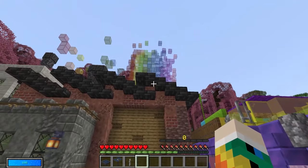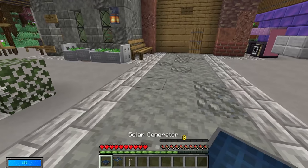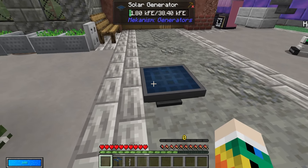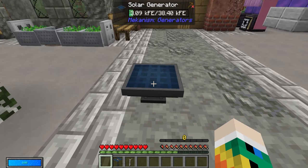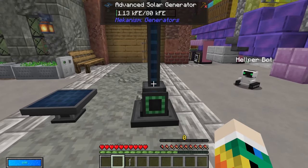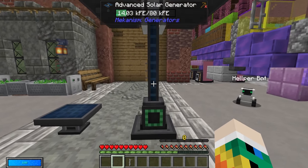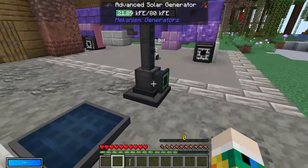We've come outside to harness the power of the sun with these solar generators. Just by being outside, they are passively generating energy. It doesn't generate very much energy, unless of course you upgrade to an advanced solar generator. This basic one has been out a while and has only generated five, while the advanced one we just put down is generating almost 15 already because it has a much higher threshold.